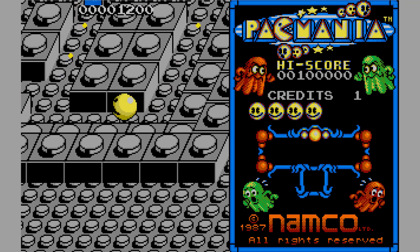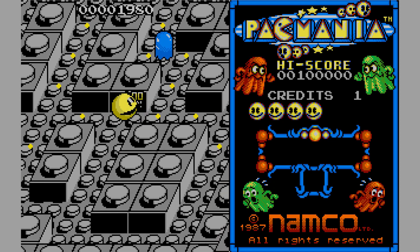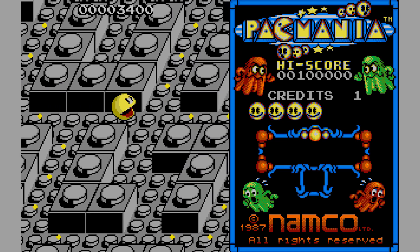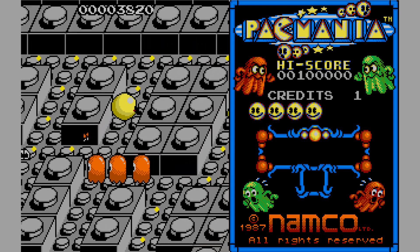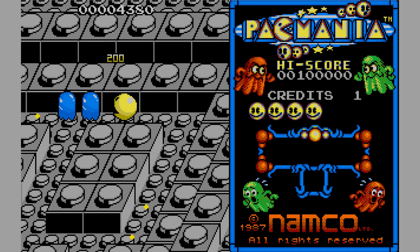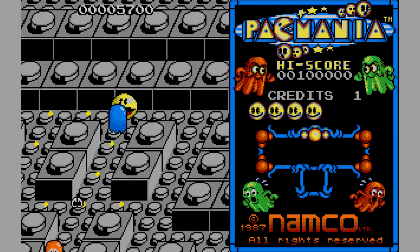The 3D perspective brought its own considerations — most notably the fact that you could only see part of the maze on screen at once, which meant that you had to react a bit quicker to what was going on, and you couldn't plan ahead in quite the same way as you could in the original Pac-Man.